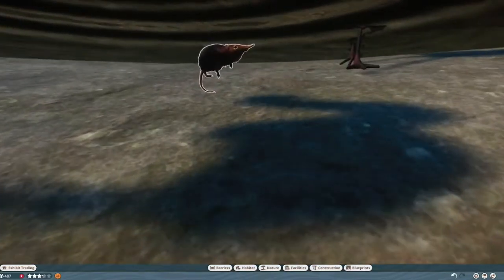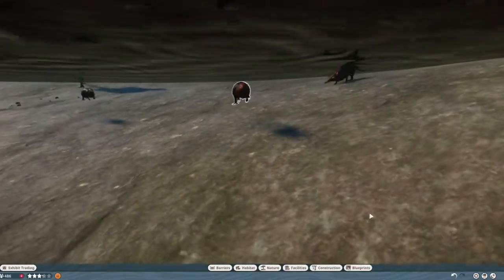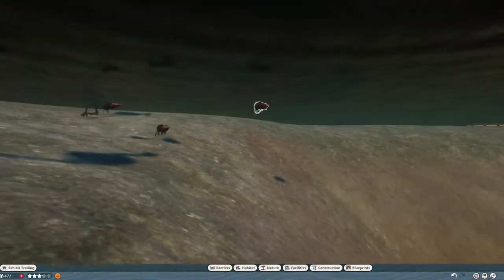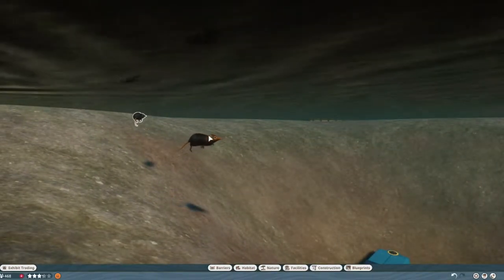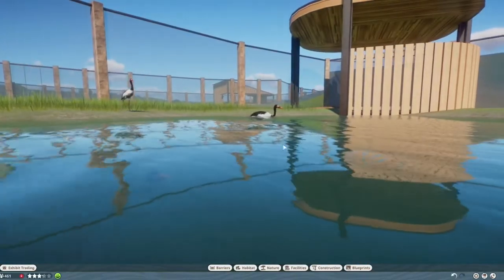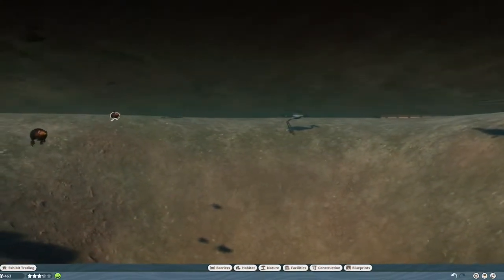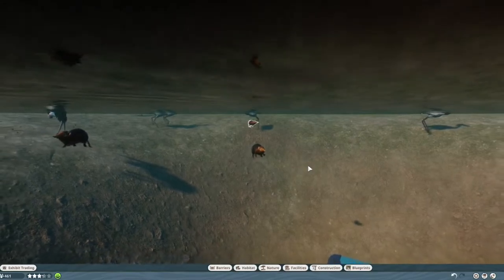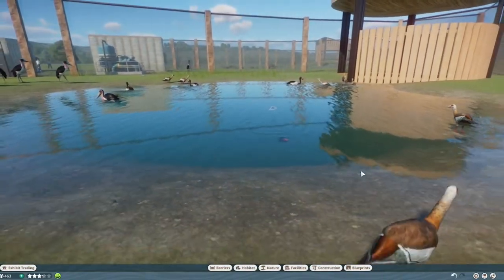Now you can see the swimming issue — it dives but it doesn't seem like it's supposed to dive. It's placed too low in the water. This is a problem with a lot of animal mods where the rig makes the computer think the animal is taller than it is, so the swimming position is off. If you want to see them swim properly, this mod probably isn't for you — but a lot of mods have this issue. You can see it with the flamingo pack too, where some swim perfectly and some just dive.